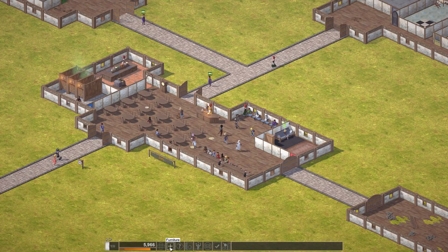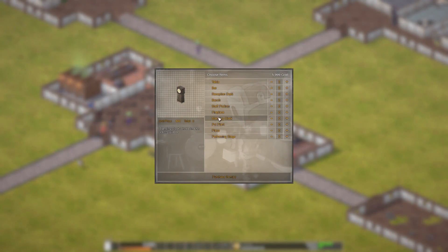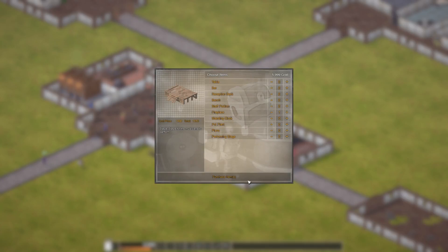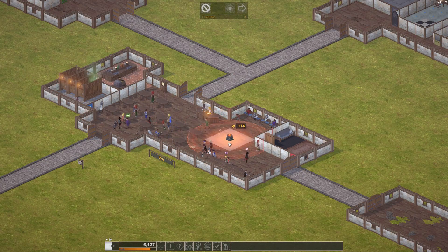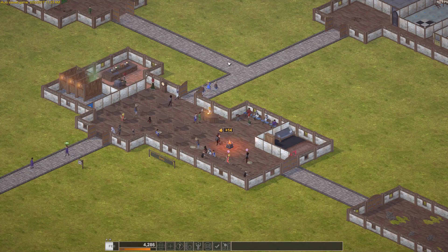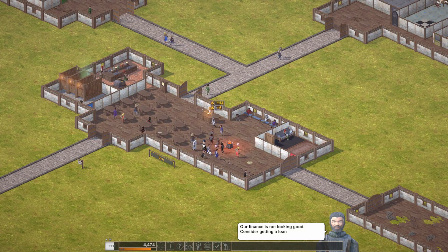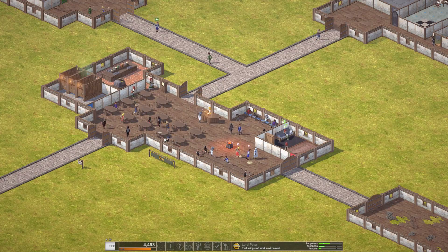What does a fireplace cost? 1,850 — wow. Lord Peter, we need some help. Oh no — we're under 5,000 gold now. Not looking good. Consider getting a loan? I don't think so. I'm going to consider Lord Peter being happy. He doesn't look very happy — yeah, he's getting ready to leave.